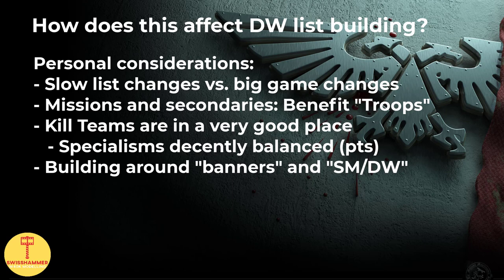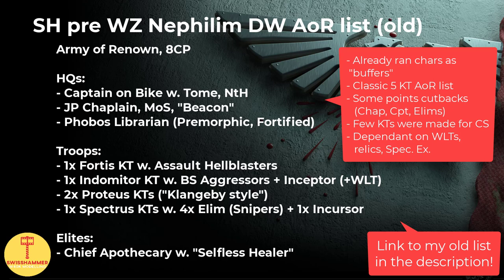For the secondaries themselves, my initial take is to try banners and stick to faction-specific ones, where I plan to at least double up. Prior to Warzone Nephilim, I ran the Army of Renown with a cheap Captain on Bike, a Phobos Librarian, and a Jump Pack Chaplain — the latter being the result of having to cut back on points and dropping the pricey biker variant, even though I think that one is still excellent.